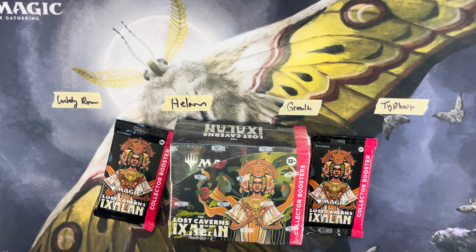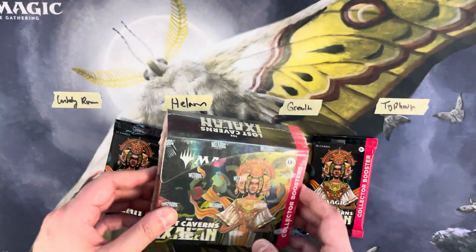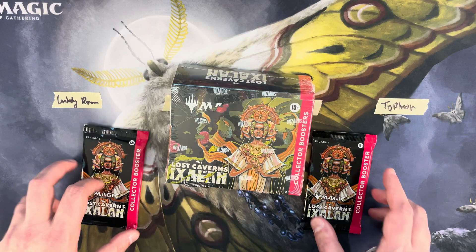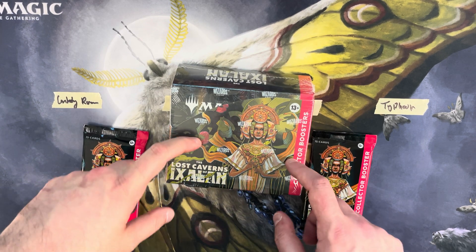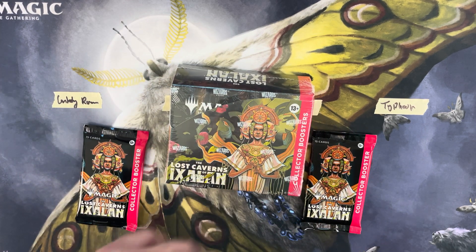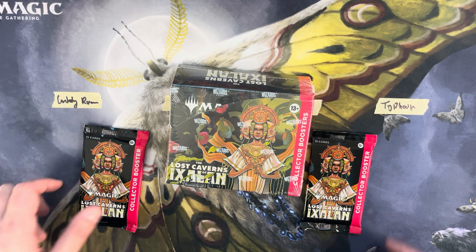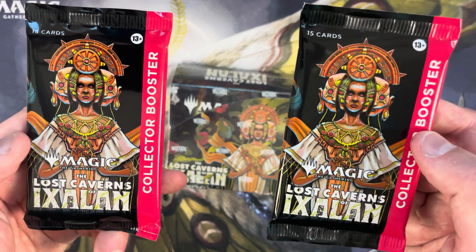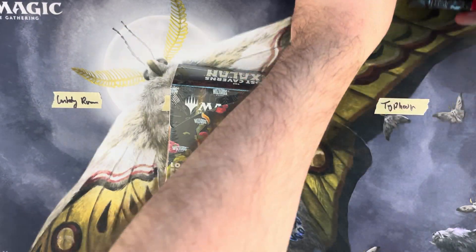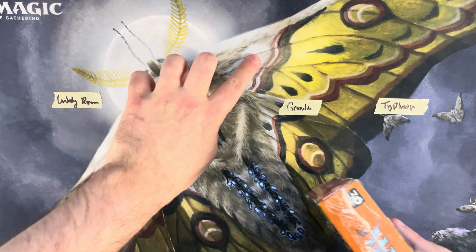Welcome back to Wildcat MTG! Today we have our Friends of Ixalan collector booster box battle — a set I really enjoy opening. For how this works: everyone gets three packs, we open them, and add up all the mana values for the rares and mythics. The person with the highest total and the person with the lowest total each win one additional collector pack from Lost Caverns of Ixalan.